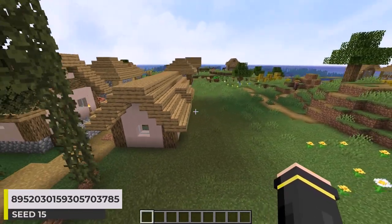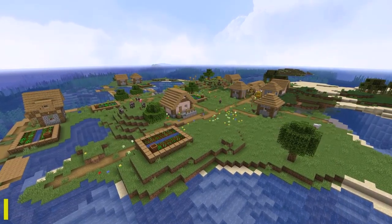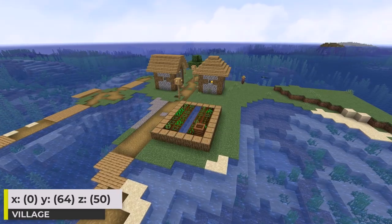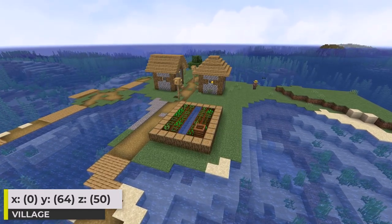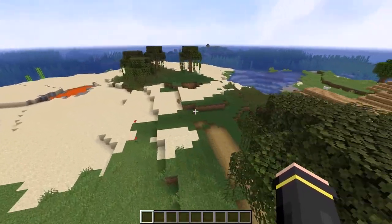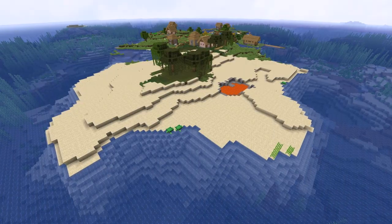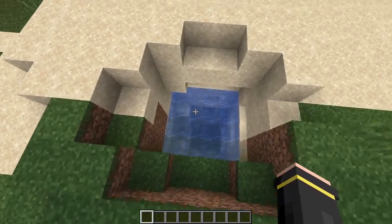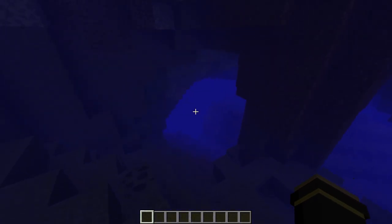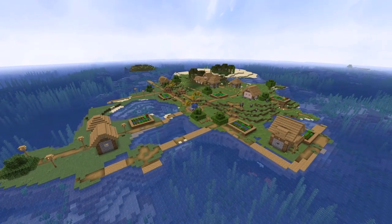Most of you know I like island village seeds, and this is one of those seeds. We've got a pretty decent sized plains village. I also like the look of the village paths and buildings out in the water like this. In addition to the plains, we've got a swamp biome here too, which makes the island a bit different. There's a big beach on the island, and check out this little cave entrance here — it leads right down to the ocean and water caves under the island. Not sure I've ever shared a swamp island village until now.